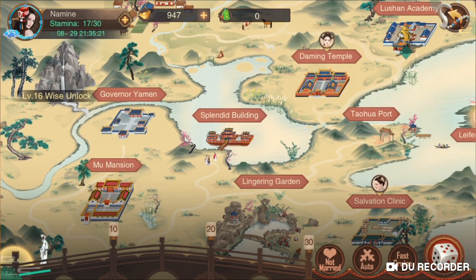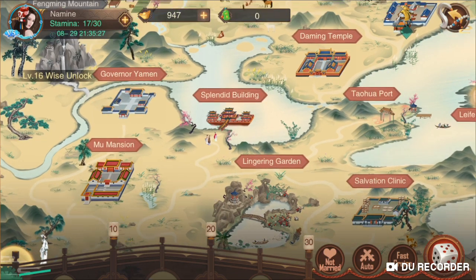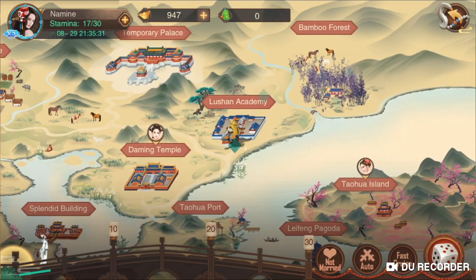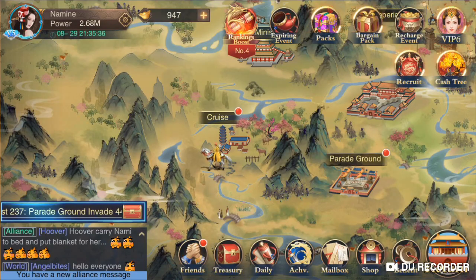If you're trying to get a certain person, just wait for their face to pop up at a location and then use Direct Cruise — you should have a higher chance of getting them.